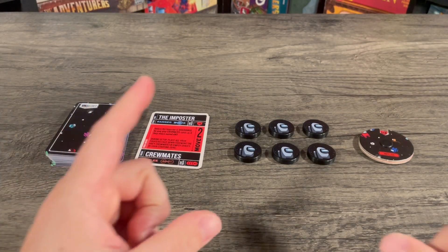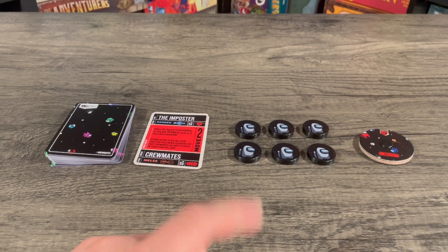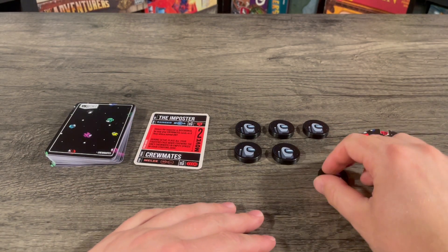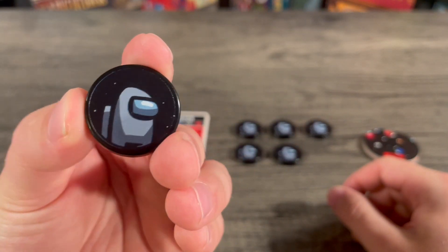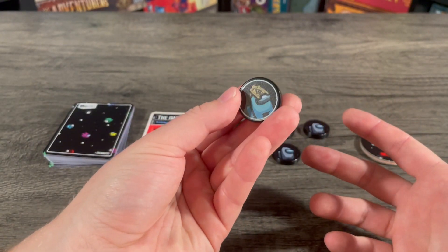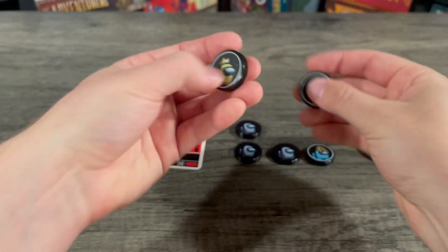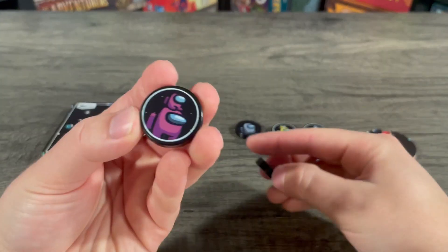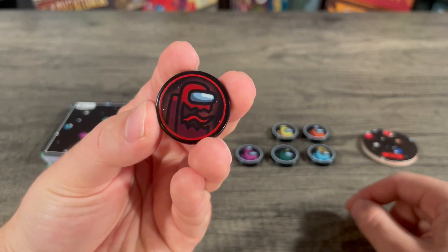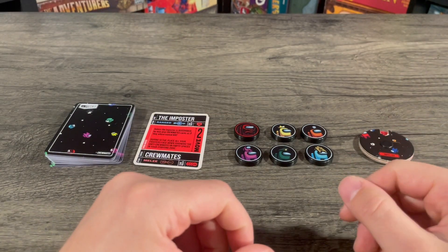Here are the crewmates. If you have not noticed, there is no hero miniature for this deck. It is only six sidekicks — one being an imposter and the rest being crewmates. They are all this gray crewmate, all identical. Except whenever they are discovered, you will flip them over and reveal their true identity — the blue, yellow, orange, pink, or green crewmate, and the last one being your actual hero, the imposter.